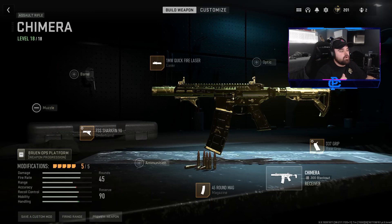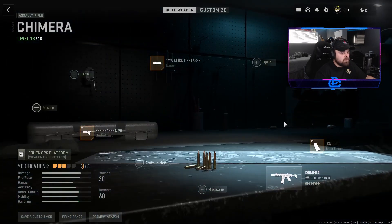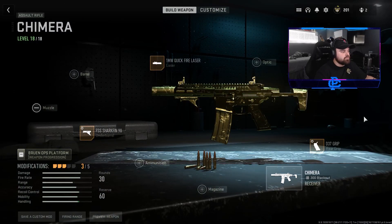That'll do it for the gold Chimera gameplay. Honestly, if I could do this all over again, I would probably take off the 45-round mag and the stock and just use three attachments. As you guys can see, you keep basically all of the handling and mobility stats. You actually gain some recoil control and don't lose a lot of accuracy either, so I think this is definitely the best way to run the Chimera. Hope you guys enjoyed it — let me know what you think about the new AR. Leave a like, subscribe for more Call of Duty content. Hope you guys had a good day today and have a better day tomorrow. Love you guys, and I'll see you later. Peace.